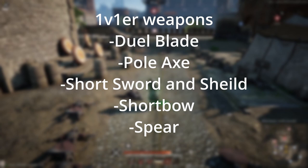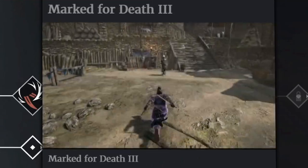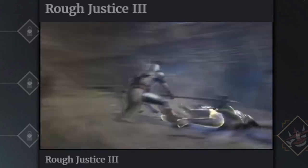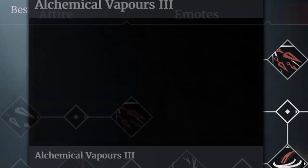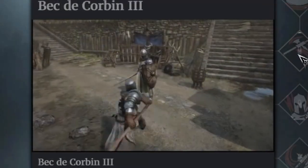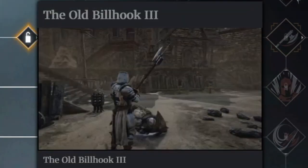Now let's break down the weapons for each playstyle. For 1v1ers I would recommend the dual blades, poleax, short sword and shield, short bow, and spear. The dual blades and poleax both have an unblockable ultimate that locks the target in animation, which is great for 1v1 situations. The dual blade also has invisibility, a knockdown, and burst damage, while the poleax has an ability that strips about 60% of your armor and then nukes you.